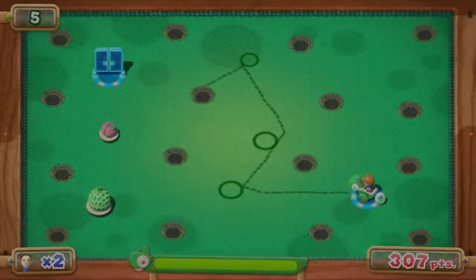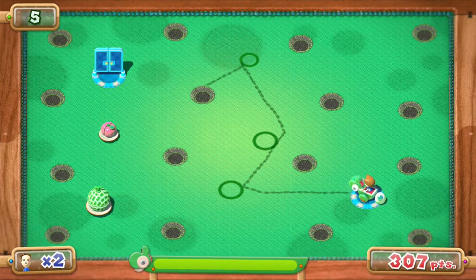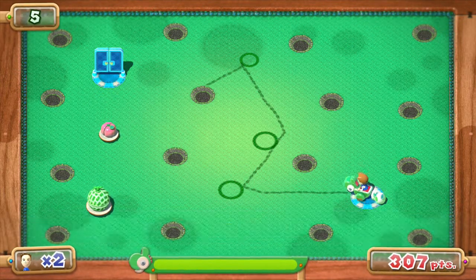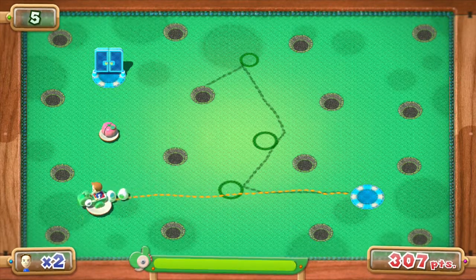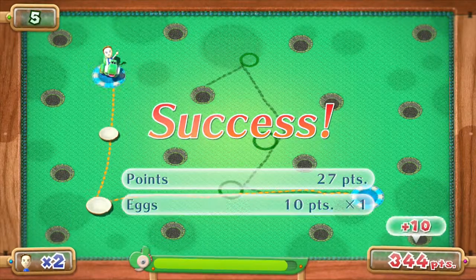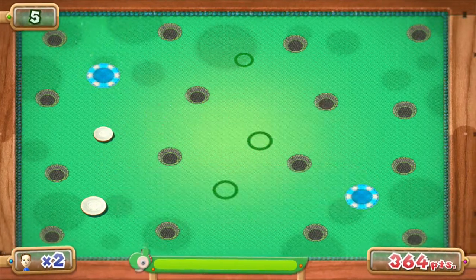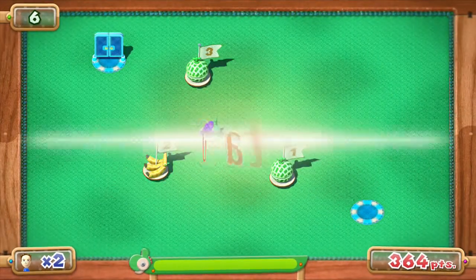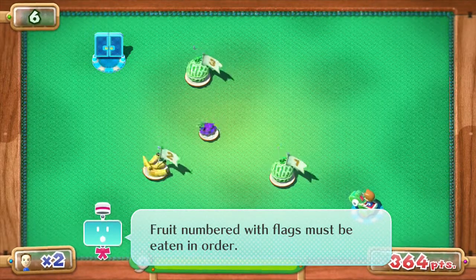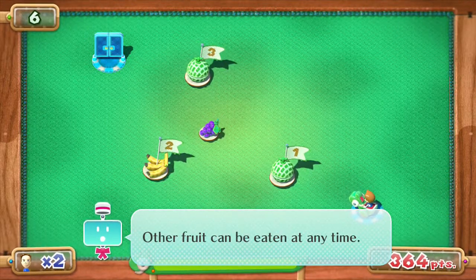Oh snap. Two lives left — I have lives in this game. Why do I need the blue check marks? My line shows me exactly where I went. Now I know what to do. Fruit numbers with flags must be eaten in order. Another fruit can be eaten at any time.